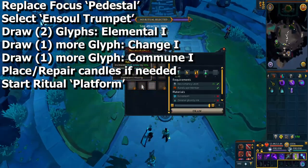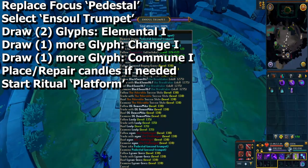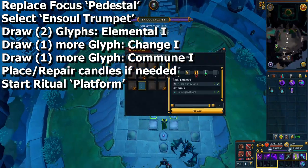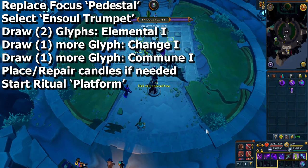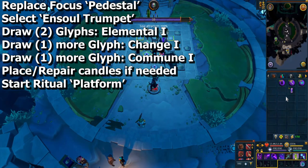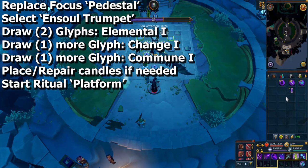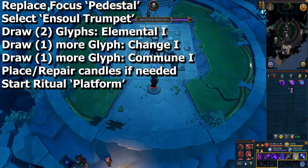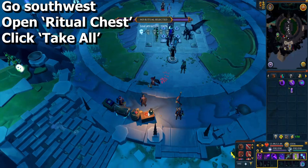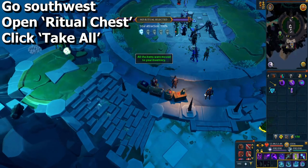Go to a ritual site, click on the pestle, and select the one called Ensoul Trumpet, then click Select Ritual. Two of your glyphs need to be Elemental One, another glyph needs to be Change One, and a fourth glyph needs to be Commune One. If you already have any of these, leave those alone. Clear any others if you need to, repair any candles if necessary, then start the ritual by clicking on the platform to the south. Once the ritual is done, go southwest and open the ritual chest, which should yield you an Ensoul Trumpet and ectoplasm. Take all of it and head back to No Gums Murray.